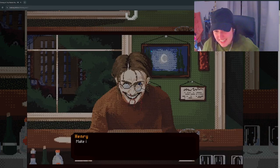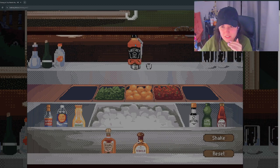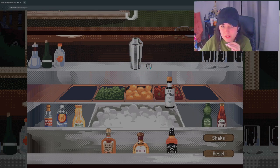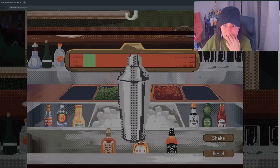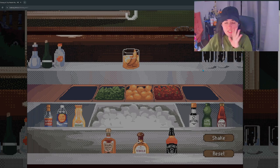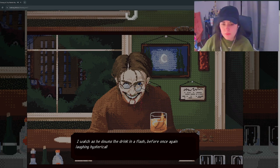Press space to retry. Make it strong. Okay, so I think it's three whiskey, bitters, syrup, orange peel — I just think I messed up on the shaking. The shaking was pretty bad. That's pretty good, that's good. I watched as he downs the drink in a flash before once again laughing hysterically and walking away.